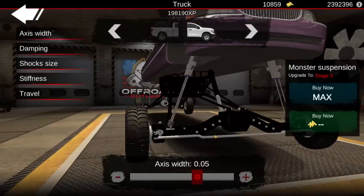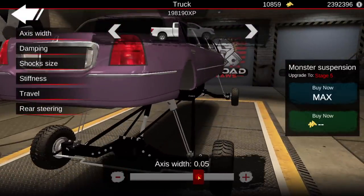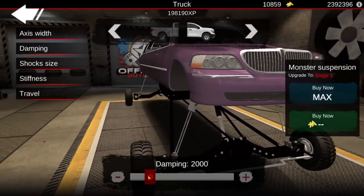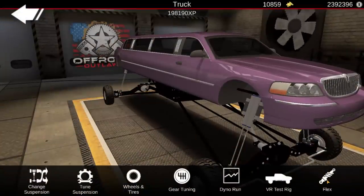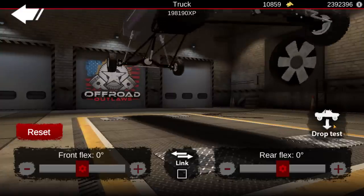Axis width is gonna be about 0.05. This thing is gonna be massive — it's gonna be absolutely gnarly. Damping is gonna be at about 3,000 is where we'll start, and then we will try to dial it in a little bit more after that. About 3,000 all round. And then just for the sake of testing, let's do a drop test and see how it performs, even with the maximum stiffness.